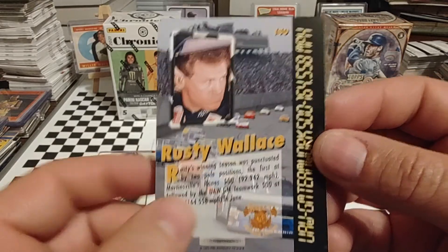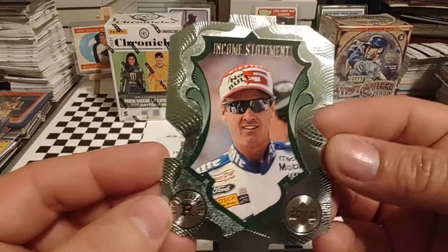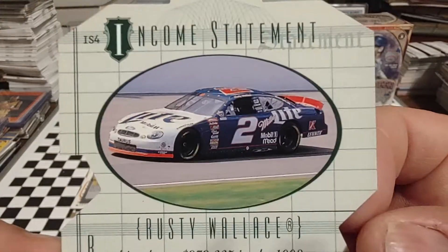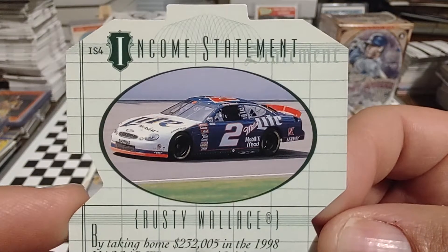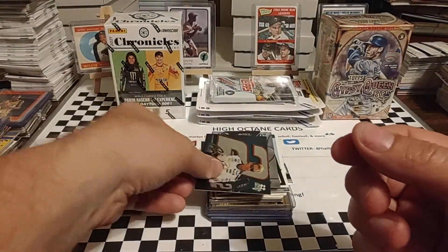This is a 95 Select card. Here we have an Upper Deck Income Statement card. That was a notable car because it's got the red valence, the red spoiler, and the red number on the roof. So that would have been a notable five race.